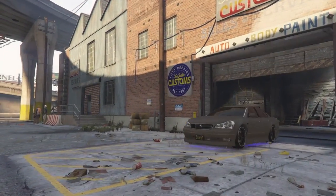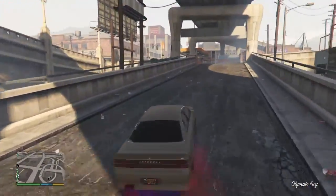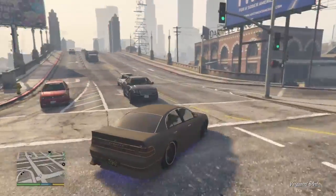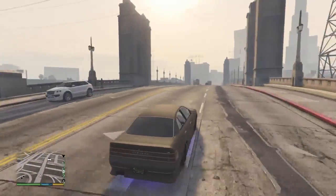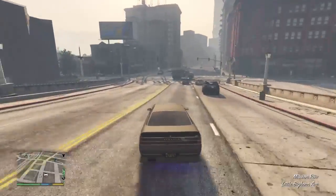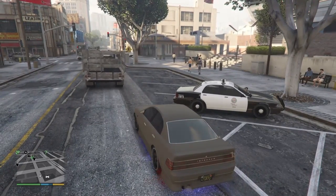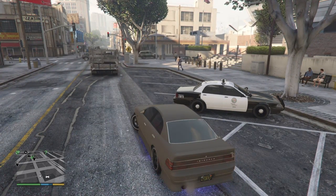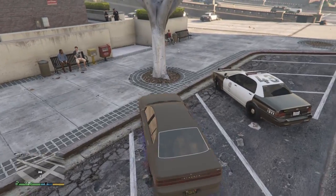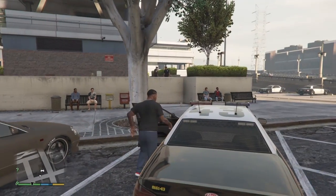Once you're done upgrading the car, come down to the police station — there should be cars parked there. If the one you want doesn't spawn at the earlier location, you can grab one from here. Pick which police car you want, then park right next to it and get in. The cops will get on you.